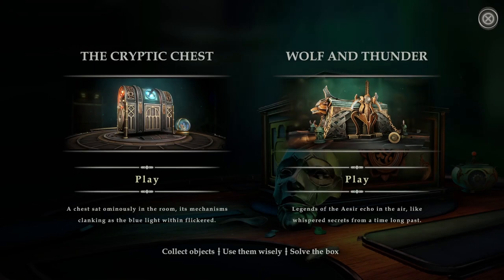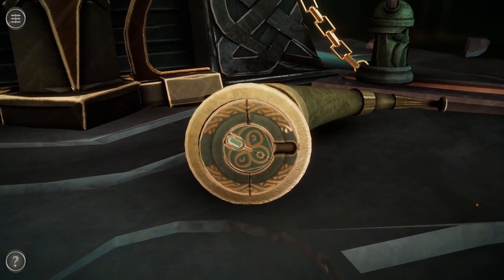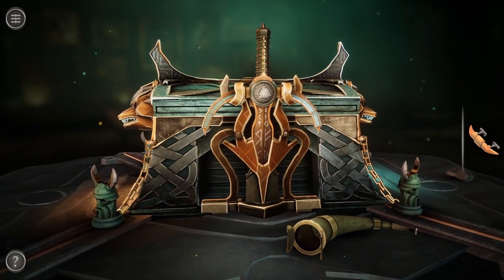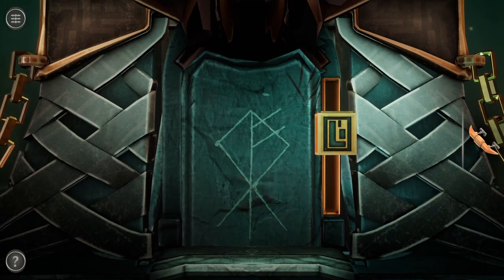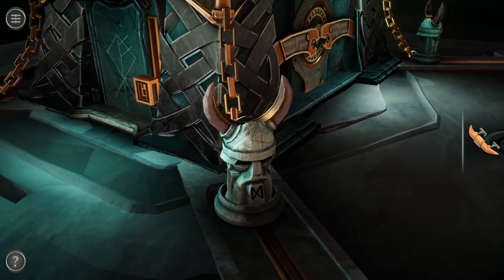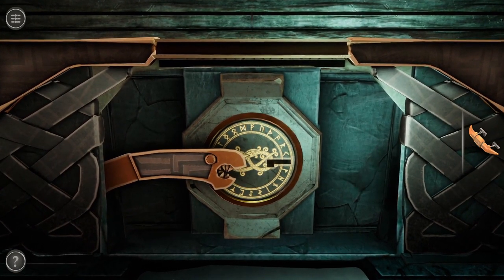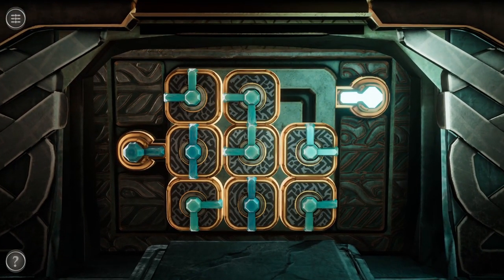Legends of the Aesir echo in the air, like whispered secrets from a time long past. Right away we are presented with a horn and a handle. We need to put it in a specific position, which we don't know yet. As I understand, we need to put something between the horns. Here — the handle. A sliding puzzle.